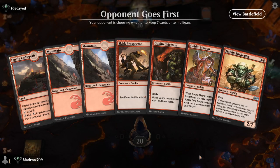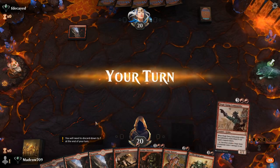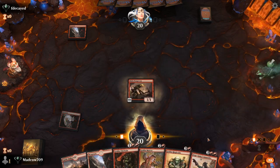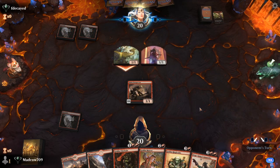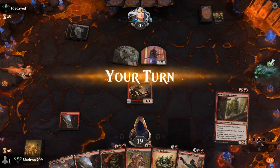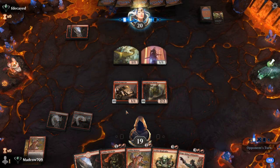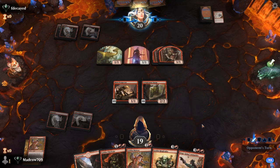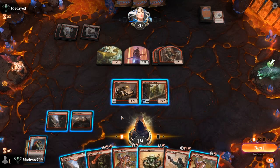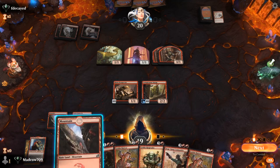Jumping into some best-of-one Historic ranked here against F Decayed — that's a pretty good hand, we'll keep it. Our opponent mulligans, they drop the red land, we drop Skirk Prospector. I'm still not certain on when it's right to sack this guy for mana. Oh okay, so it's going to be the Cavalcade deck — no blocks. Snoop off the top is excellent, that's a great draw. There's a Matron. I'm just not certain on when it's right to sack to cheat into your stuff — I think you more want to be doing it when you have your Instigator or Beetleback Chief to accelerate into your big guys like Muxus and Siege Gang.